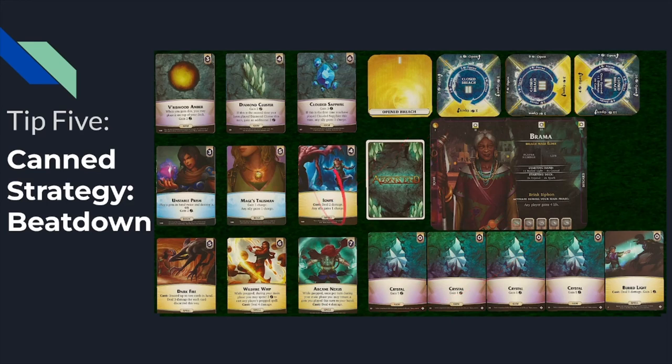Alternatively, she could buy an Ignite on turn one, which offsets breach opening by one turn, but she can still get all three opened very easily. If you want to use beatdown as a starting-off point, you can also think about what other strategies offer. For example, if she buys a Diamond Cluster on turn one and a second on turn two and then tries to buy an Arcane Nexus — that's a lot slower and gives her more long-term value, but leaves her team more vulnerable to early minions. Maybe that's fine if you have teammates who can handle them.